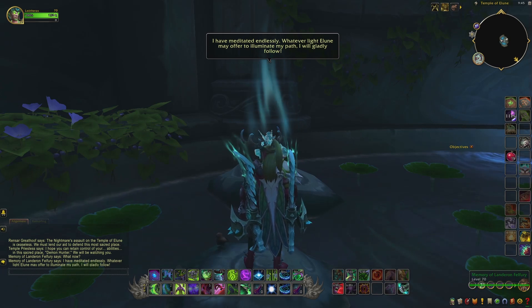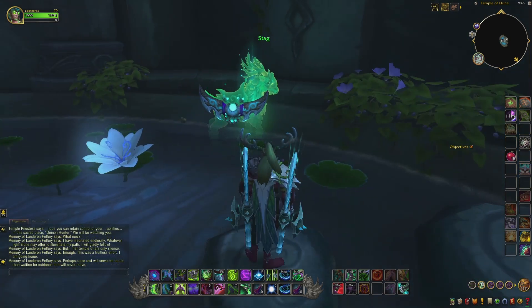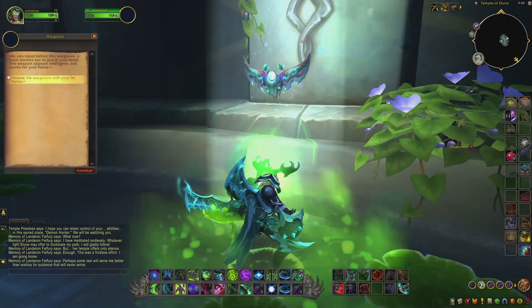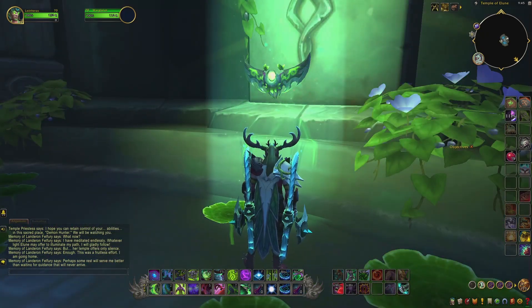After this dialogue is finished, a stag will appear carrying a warglaive, and after the stag puts the glaive in its place, you are able to claim it with your fel magic. After that, you can collect your reward.